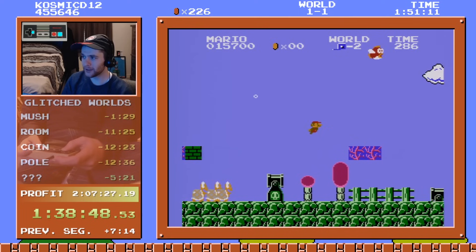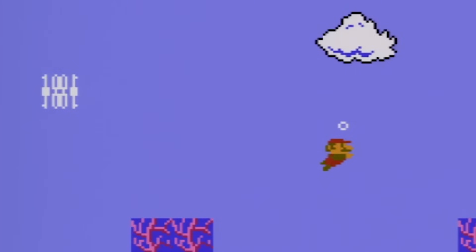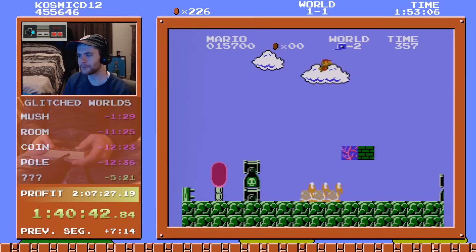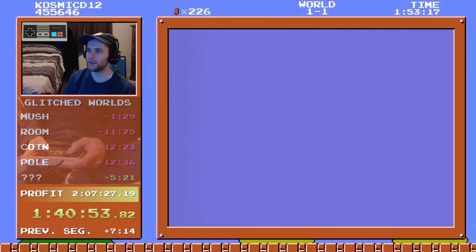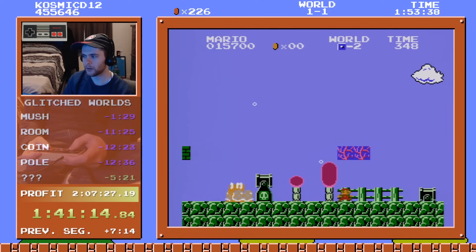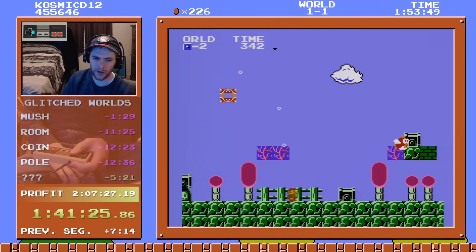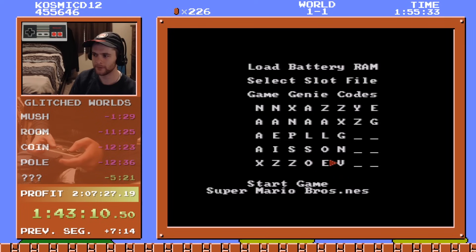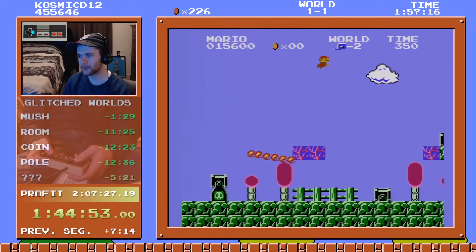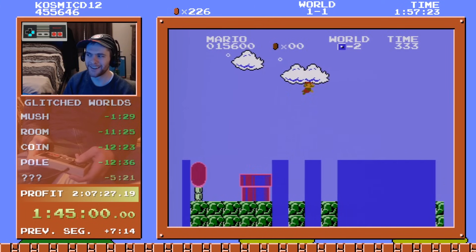There are flying cheep-cheeps. The game crashed. Look on the left side — I just scored like a billion points. What object loads right there that just absolutely breaks the game? It's a firework or something. It's like one part of a spiny rotated four ways. Just don't crash. No — we didn't crash. Anti-crash!